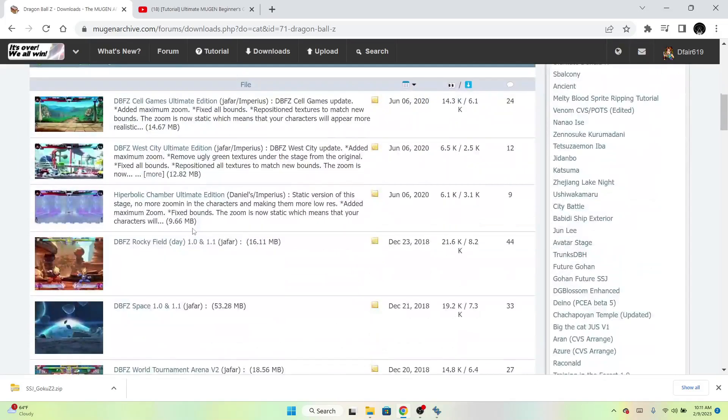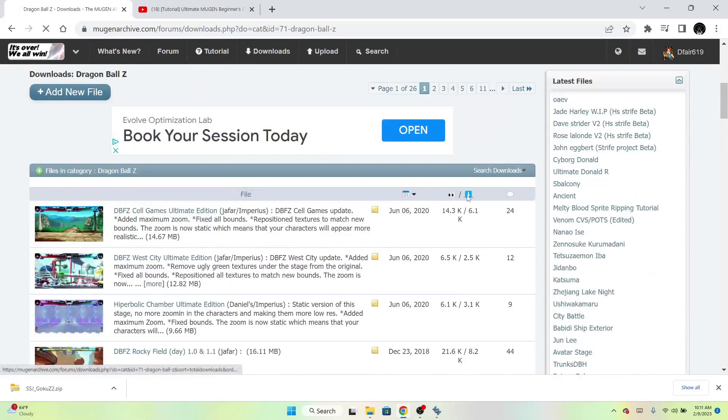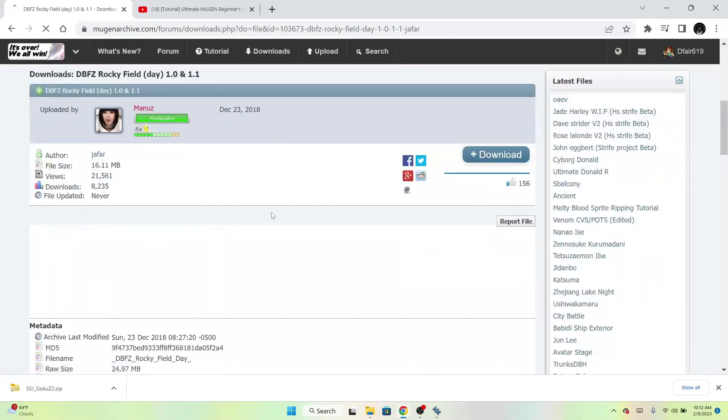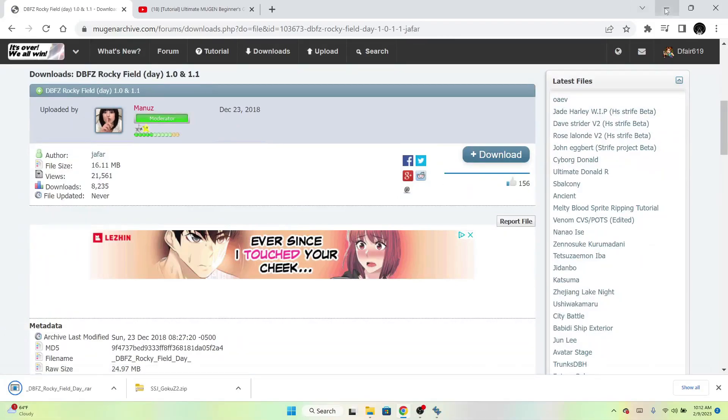Let's do another Dragon Ball Z stage — I'm just doing the easiest ones. You've got plenty of stages to pick from. I click over here to see what's the top downloaded. Rocky Field — let's get this one. Download, and it comes to the downloads. Alright.